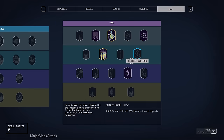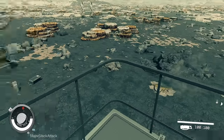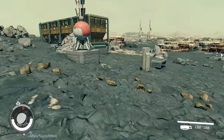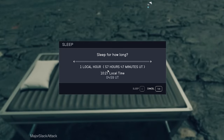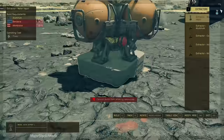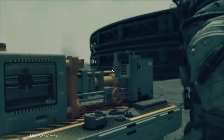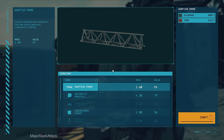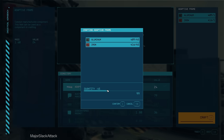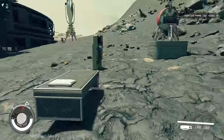We can't get rank 2 yet because we don't have the skill point, so we have to modify the base for maximum output. That means building a whole bunch more storage containers. Start by sleeping one hour, then build an industrial workbench outside and make 50 adaptive frames — that's all for now.